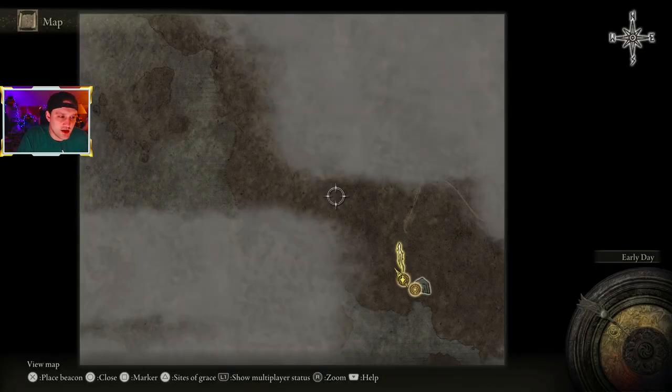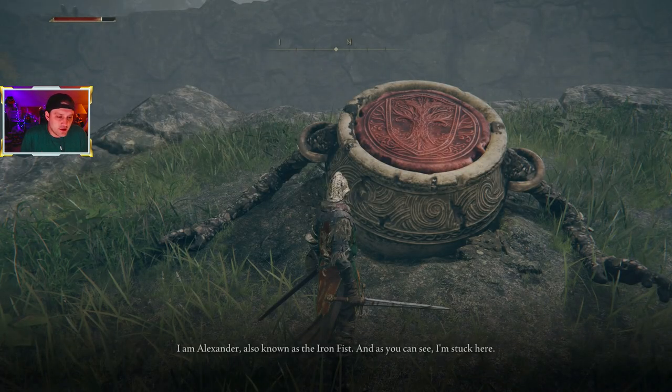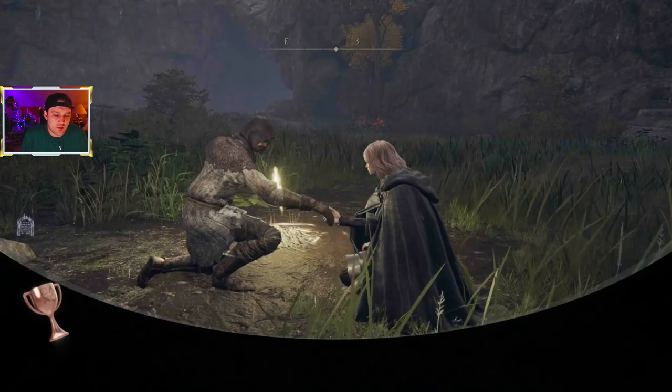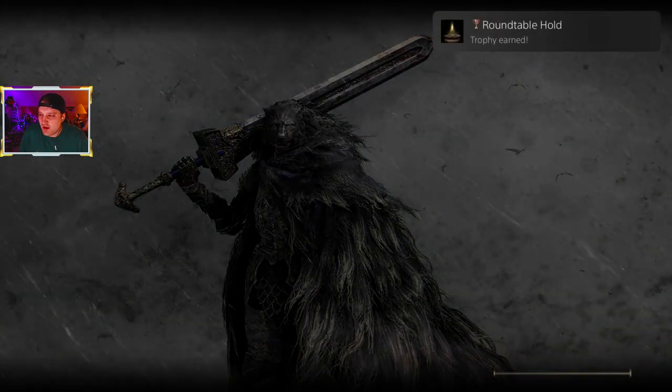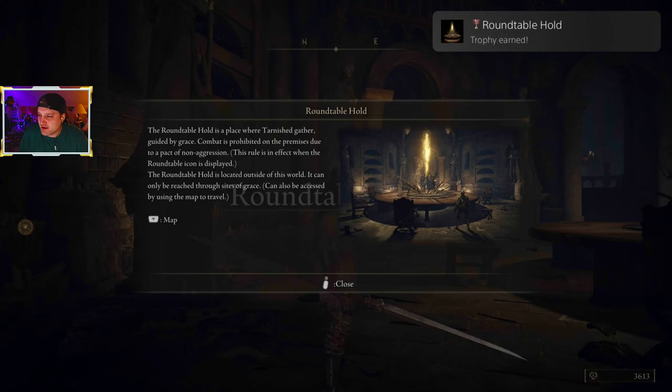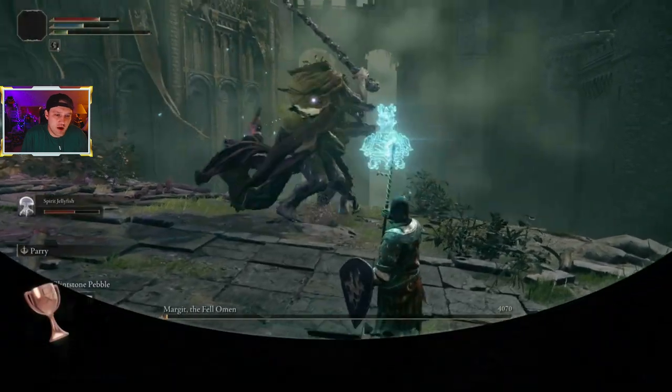This is the map when you first start before you get any of it unlocked — you can see Storm Veil, kind of where my cursor is up and to the left. This is a cool shot, very Lord of the Rings — like Barad-dûr. So sick. That fight — boom — that's me getting more. 'I am Alexander, also known as the Iron Fist, and as you can see I'm stuck here' — I freed him. This is when you get your Roundtable and talk to her for the first time — I think you have to rest at a campfire a certain number of times. This is a zoomed-out shot — just beat Margit.